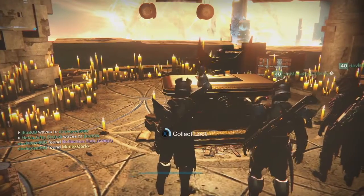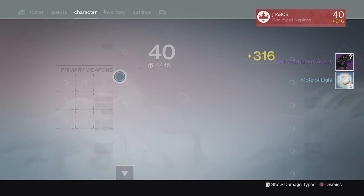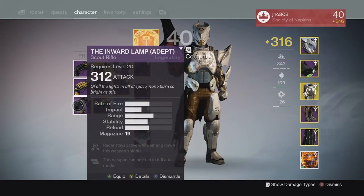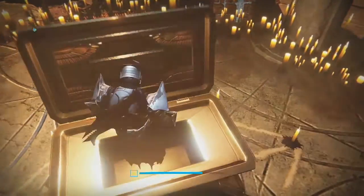Finally on my last character, my Titan — from the Lighthouse chest we ended up getting an Inward Lamp and four motes of light. It came in at 312, so a little bit low, a little bit unlucky on that one, but still not a bad weapon at all.